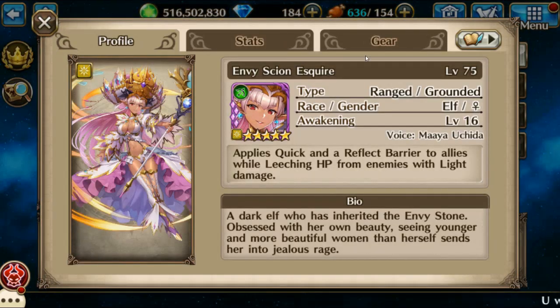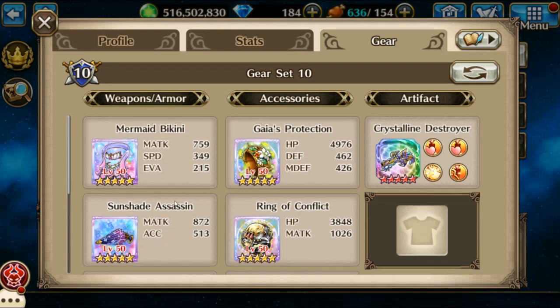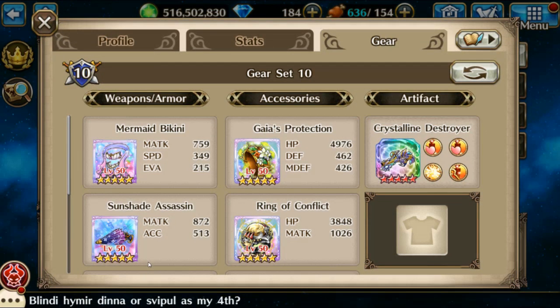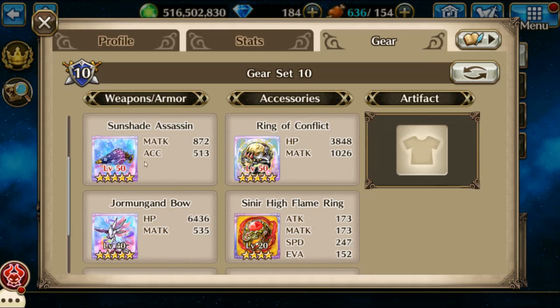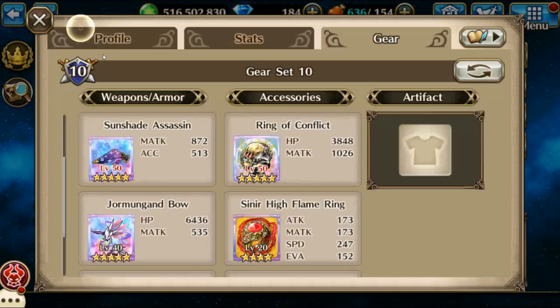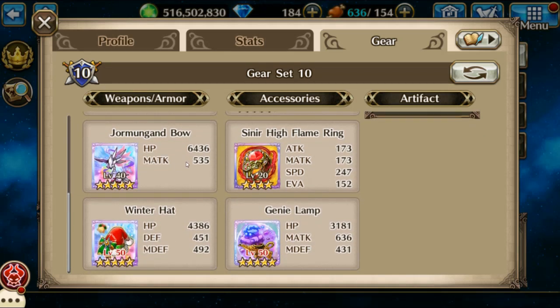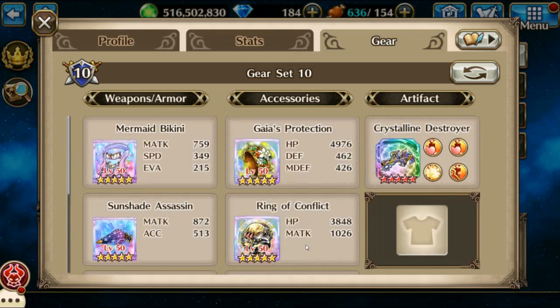And then Envy, basically for the shield and the quick. I got the mermaid bikini because it does buffs, but that's really not going to help all that much — Angerboda tends to cancel that out with her auto skill. The sunshade assassin just because it's new and I wanted to use it. The Yormungan bow, which is still amazing, and nothing else too special — genie lamp's not a good choice but whatever.